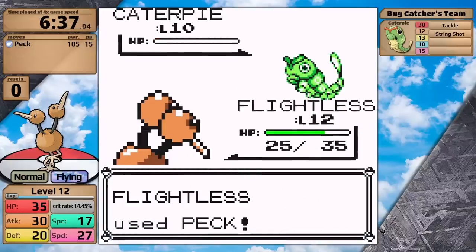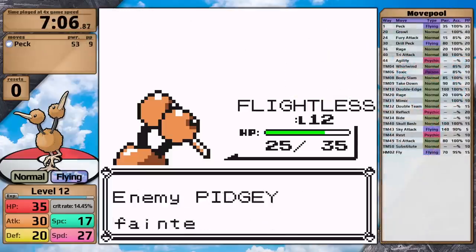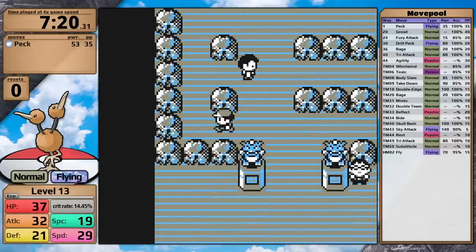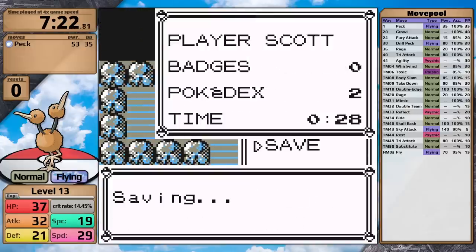With the final Bug Catcher out of the way, Doduo is only level 12 — one level under a damage rounding threshold. So I do some more training in the forest, get to level 13, and now I'm ready to try Brock for the first time. I don't think I'm going to win here, but I just want to test things out and see where I'm at.